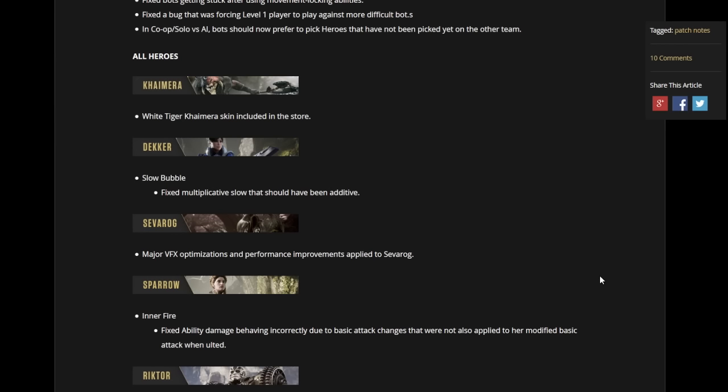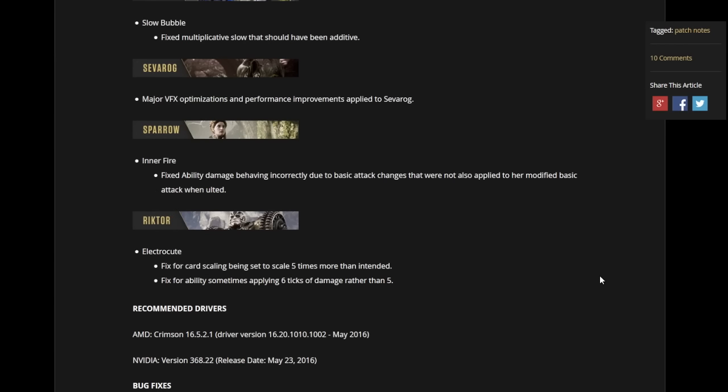The next hero is Dekker — fixed the multiplicative slow that should have been additive. The next hero is Severog — major VFX optimizations and performance improvements applied to Severog. Sparrow — fixed ability damage behaving incorrectly due to basic attack changes that were not also applied to her modifying basic attack when altered. The next hero is Rictor — Electric Gut: fixed card scaling being set to scale five times more than intended, and fixed the ability sometimes applying six ticks of damage rather than five.